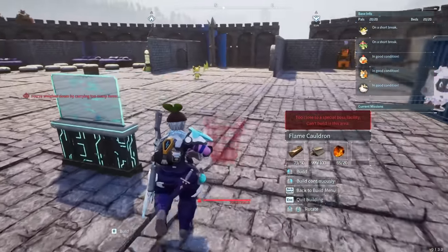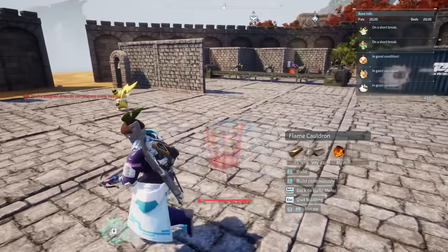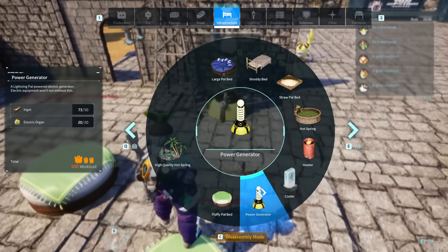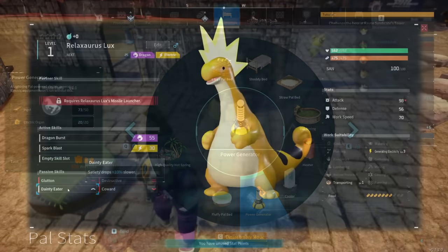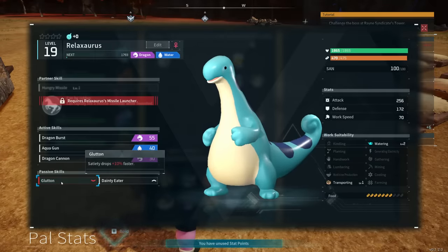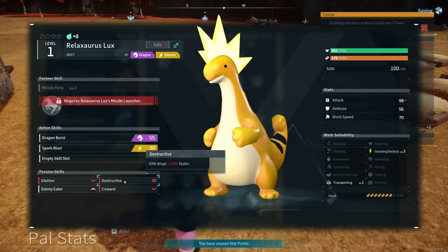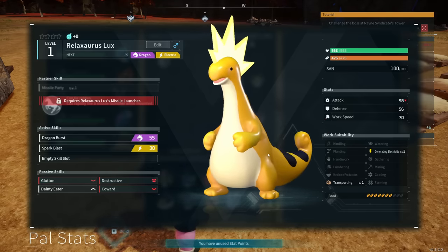Another thing you'll want to work out later in the game is electricity, as a lot of high-end base equipment — such as the assembly and production lines, lighting for the base at night, or even the super endgame furnace and medicine bench — require electricity to function. To get electricity, simply place down one of these pylons in your base and assign a Pal with an electricity-based skill on it. A personal favorite for this is Relaxaurus Luxe. Relatively easy to create, as you can breed it from a combo of Relaxaurus and Sparkit, providing a level 3 electricity generator with no other base skills, so its whole purpose is just giving you electricity at a high level.